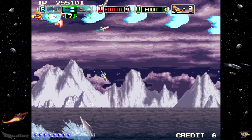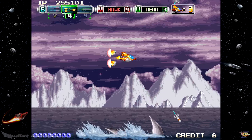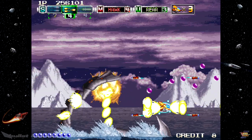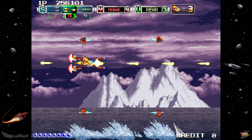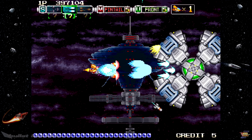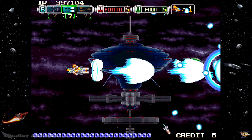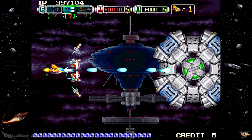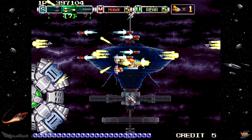On the sound front, Andro Dunos 2 features a wicked synthwave and electronic soundtrack that features banger after banger, though the odd track left a bit to be desired. Unlike the original, it definitely has a more European flavor. Despite this, there are throwback BGM selections drawn from the original Andro Dunos as well. Likewise, the sound effects at play here are all rather good, with none irritating or annoying us — always a plus.